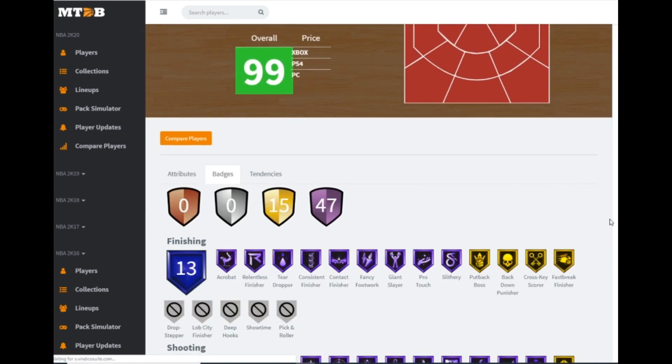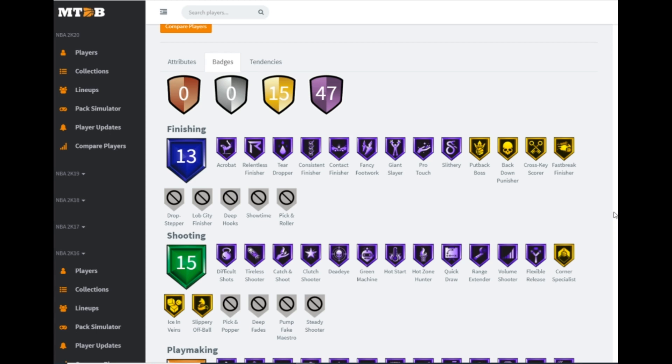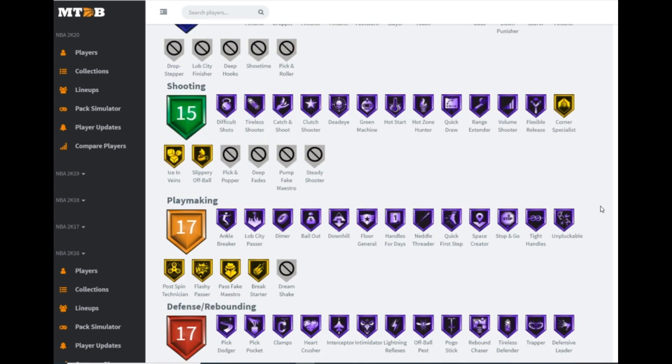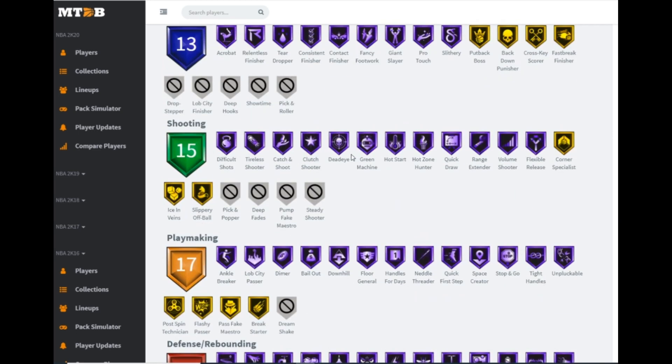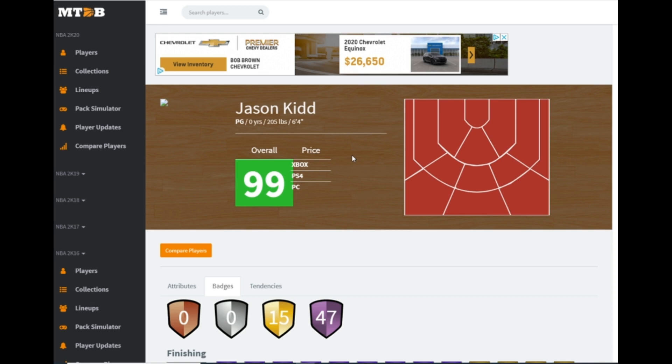47 hall of fame badges and 15 on gold — absolutely incredible. Nine hall of famers for finishing, 12 hall of famers for shooting including range extender and quick draw. Playmaking wise: bailout, downhill, handles for days, needle threader, quick first step, space creator, stop and go, tight handles, and unpluckable. Defensive wise — 14 hall of famers: pick dodger, pickpocket, clamps, interceptor, intimidator, off-ball pest, pogo stick, rebound chaser, and tireless defender. If Jason Kidd came with just a little better release I would be 100% all in, because I do like his player model. I'm still not against this card depending on his release with hall of fame quick draw.